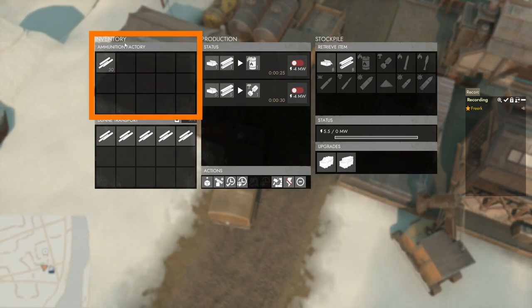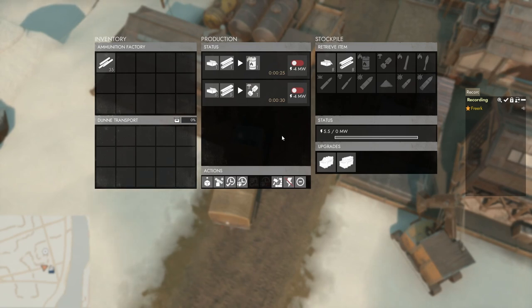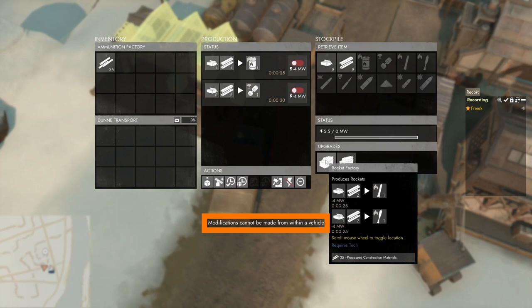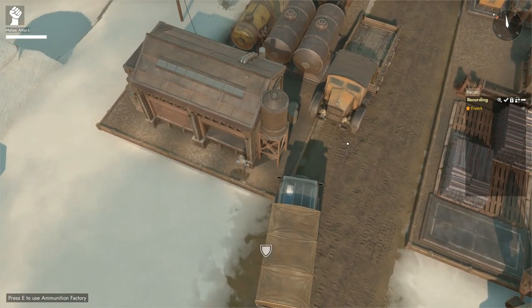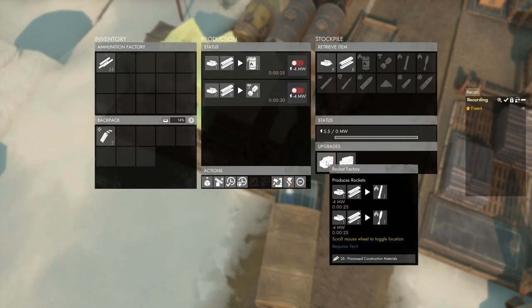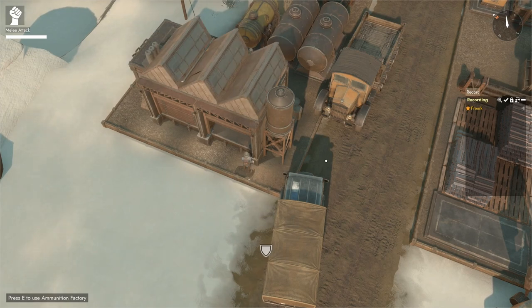To upgrade an ammunition factory to have a rocket factory we need 35 processed construction materials. Make sure the processed construction materials are in the inventory of the ammunition factory — luckily they stack. If we try to upgrade from within our truck and left click on the rocket factory, it says modifications cannot be made from within the vehicle. So we hop out of the truck, come to our ammunition factory, open up the menu by pressing E, and come to the upgrade panel.